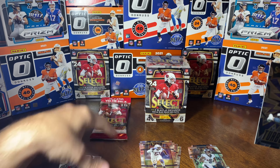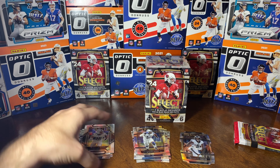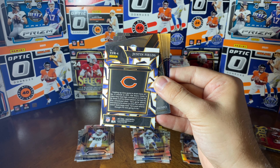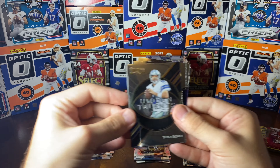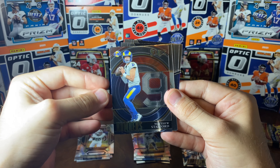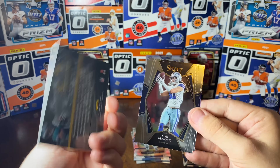It seemed like DeVonta got bottled up a little bit from the replays I seen, couldn't get open. Turbocharged Justin Fields - wow, that's a nice one. I wish that was the prism turbocharged, that would have been really nice. Tony Romo Hidden Talents insert. Matthew Stafford Numbers - so nice. Kenneth Gainwell on the Select Certified.